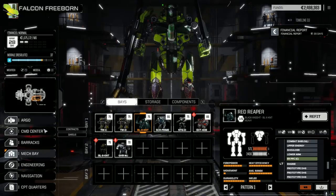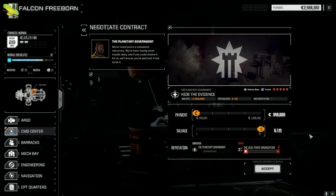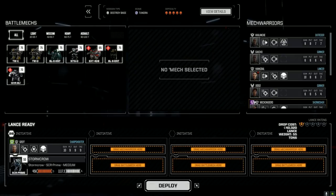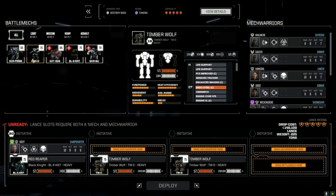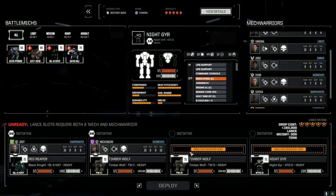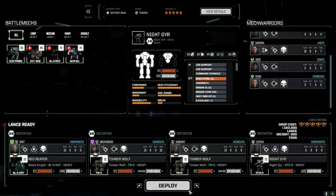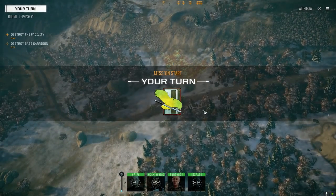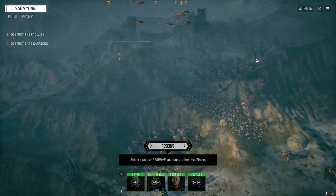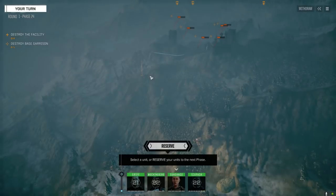Alright, let's take that five skull mission. We've got the C-bills so we're going to go for salvage, full out, and accept this - maybe there's a clan mech in here we can use. The last episode Griff was on his own in the Storm Crow and did pretty well. Let's bring in the Red Reaper, Timberwolf C and D, and the Night Gear - Mockingbird in the super accurate Ultra 20 Timberwolf, Sundance in the other one, and Six Pack following up the rear with the Night Gear. Let's deploy and get this done.